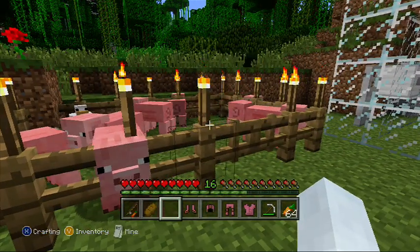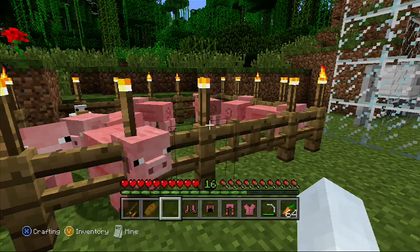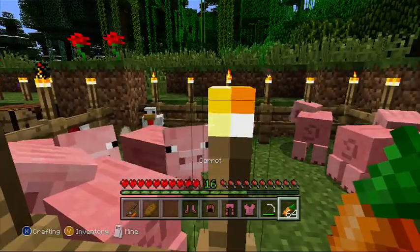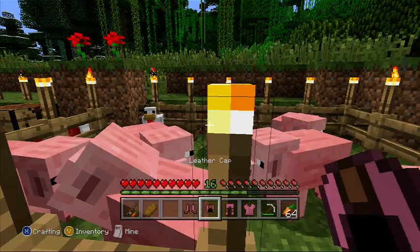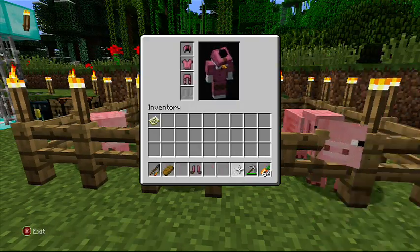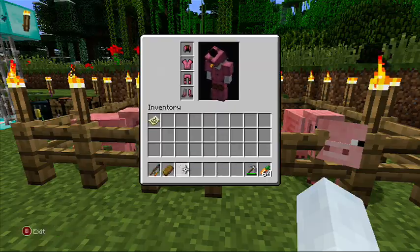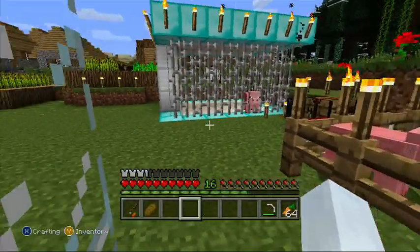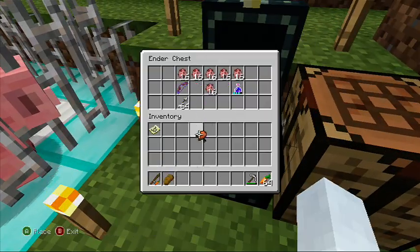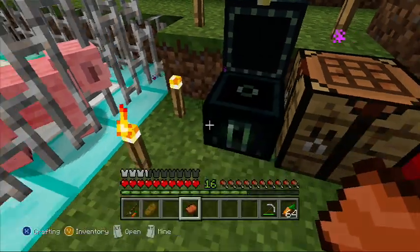Now pigs used to be able to follow potatoes, carrots, and wheat, but they only follow potatoes and carrots now. A little confusing, but look — when I hold the carrot, I get everybody's attention. When I stop, they stop. That's why when it's on a stick, it just follows the carrot and you could ride a pig anywhere you want.